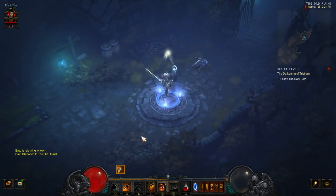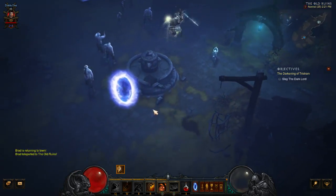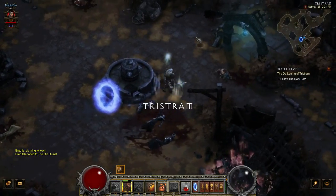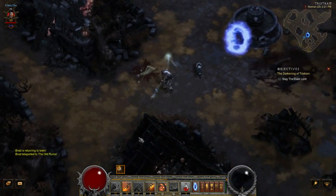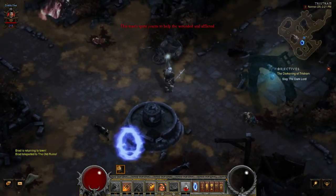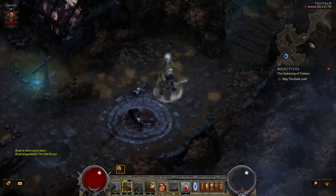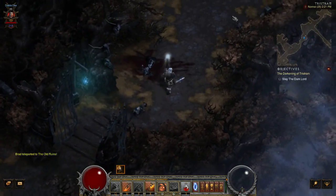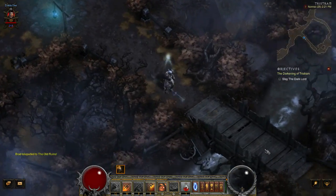What you're gonna do is go backwards — though I would actually just continue going through the game and do this last. You'll see all these corpses on the ground, and if you can tell right here, you can't do anything with them. So what we're gonna do is basically run over to Adria's hut.